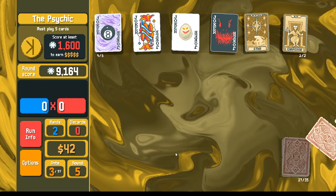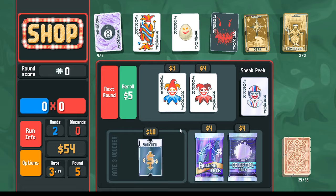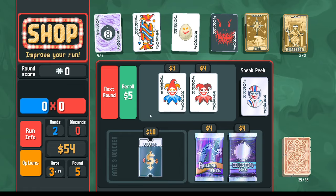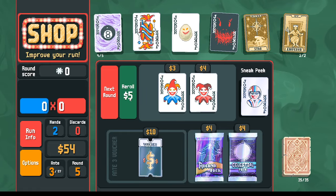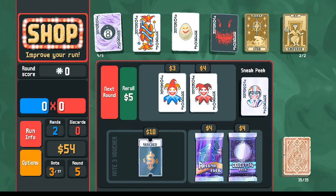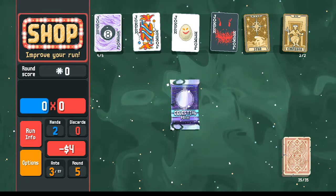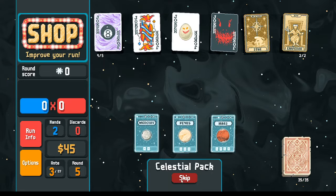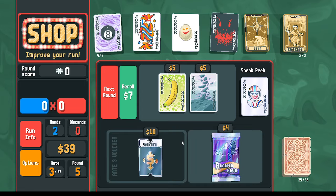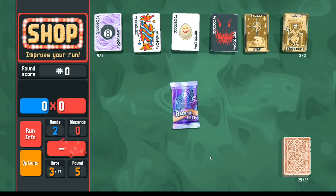We'll get the money from the fives. I want to re-roll first looking for either more planets or tarot cards. We did get Uranus, so let's open the celestial pack — no series card, that's fine. We can afford to re-roll one more time. Okay, that's fine.